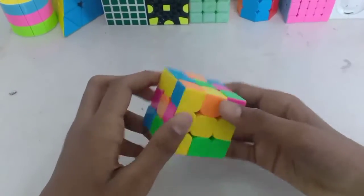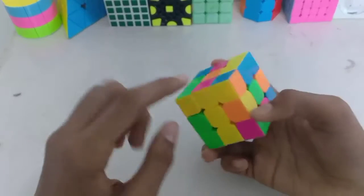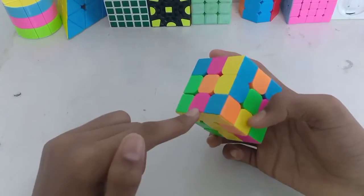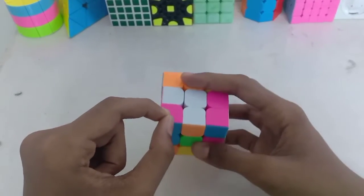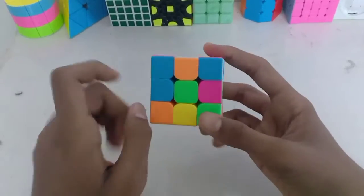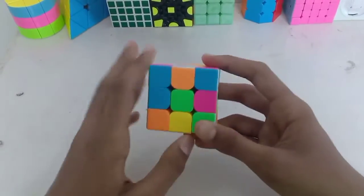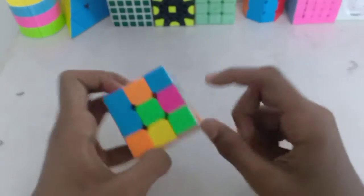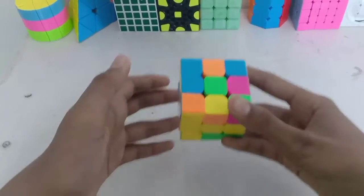Felix Zemdegs goes with an L-O-Cross. He has this L-O-H and this block — a 1x2 block — that makes his X-Cross. If you don't know what X-Cross is, X-Cross stands for extended cross, in which you solve your cross plus your first F2L pair while solving your cross.